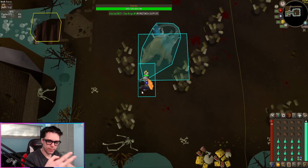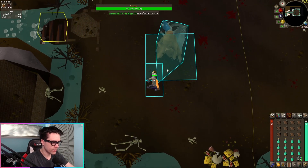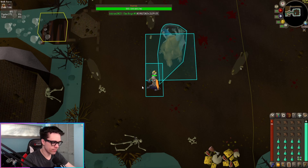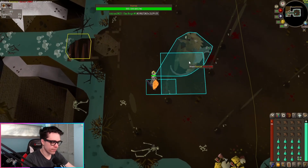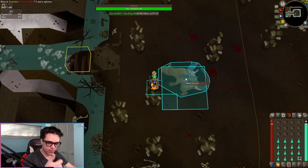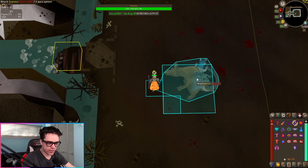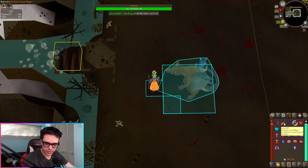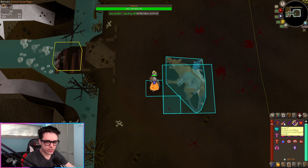Scurrius has three basic attacks he can use on you. He can do a melee attack — he's like swiping his tail at you. At various times, the little rats on his back will shoot either a magic attack or a ranged attack. When they shoot those attacks, that's when you switch to Protect from Ranged and Protect from Magic.